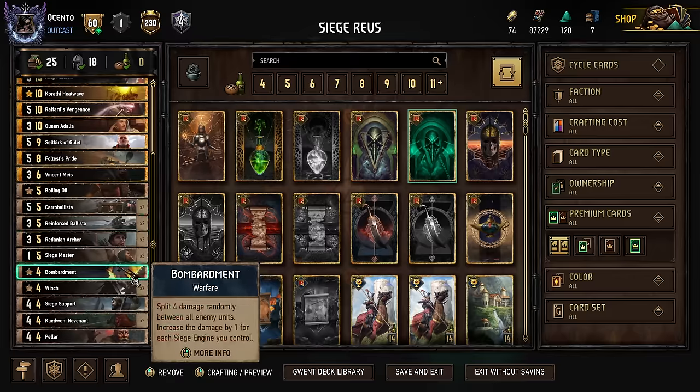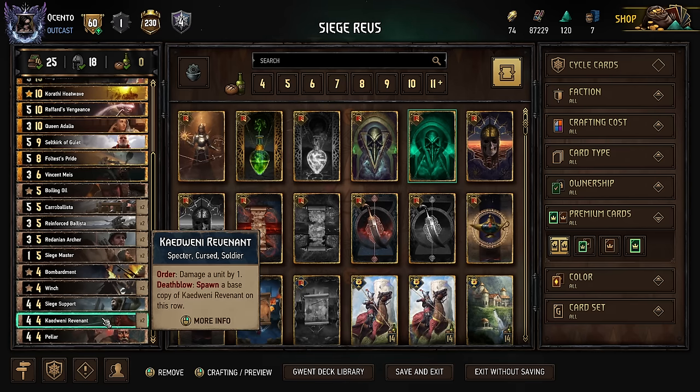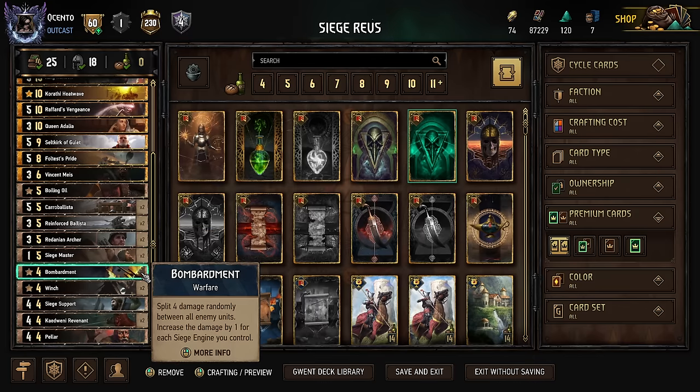We have a lot of cards that give us tremendous bleeding power — bombardment with a full board full of siege engines. We have Vincent, the surprise play, literally comes in with the haymaker. They have like a 10, 20 point base power card on the board. You take it down immediately to one, flip that into a K1E Revenant. It's the most beautiful combination in the game.